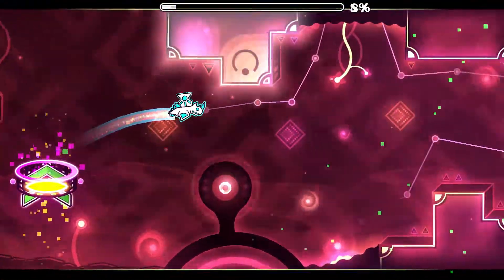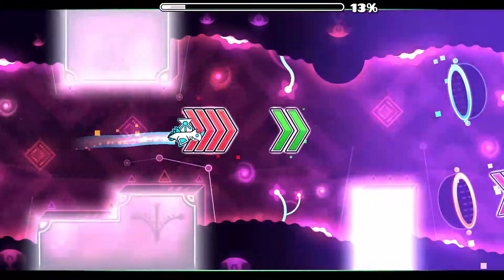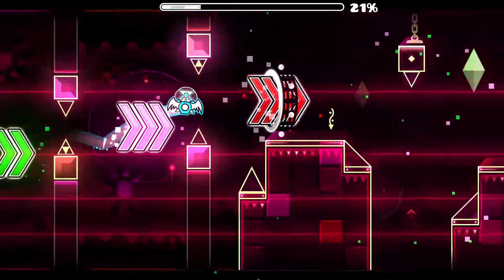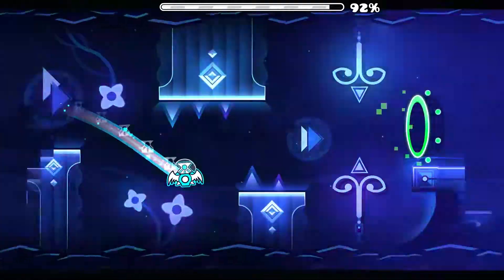Idyllic has a magical theme and a lot of Crit's decoration realises this. Weirdly enough, this is most obvious in the air decoration as opposed to the block designs. Throughout the entirety of this level, Crit uses a wide range of different air details that have some connection to magical or fantasy tropes, including flowers and stars.